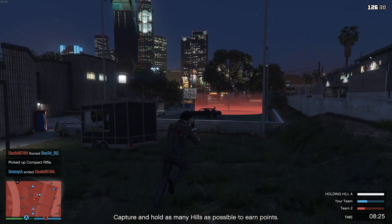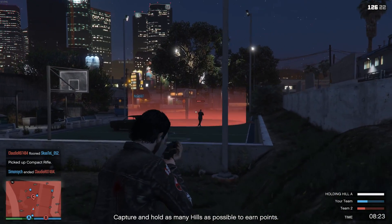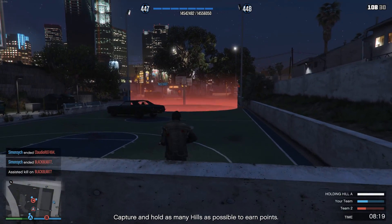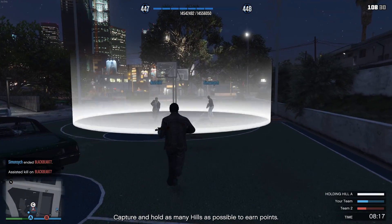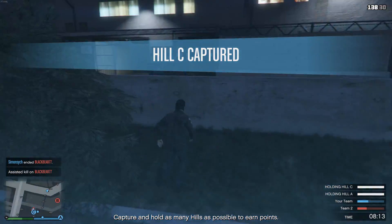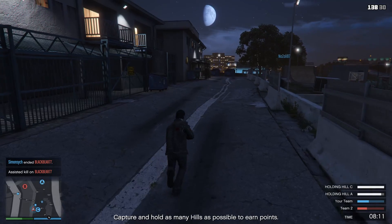The premium race for this week is going to be Wing Wang Park. The time trial this week is the new one at Elysian Island, and the RC time trial is going to be Davis Quartz. As mentioned, the time trial payout this week is $200,000 — so a quick and easy $200,000 if you manage to beat it.